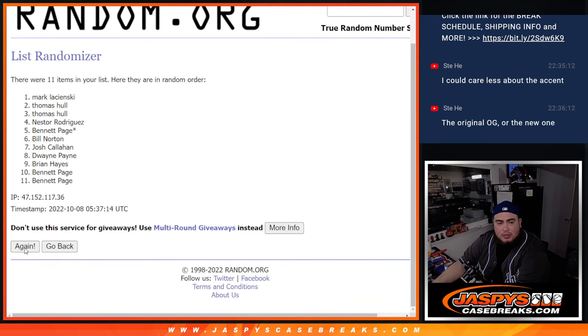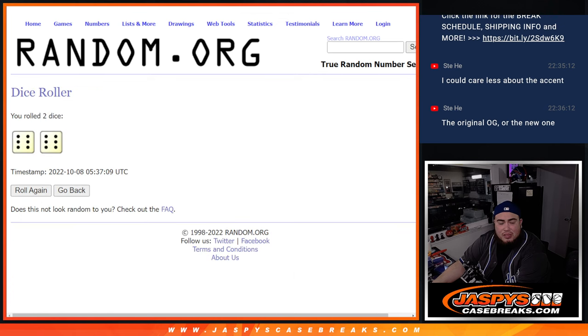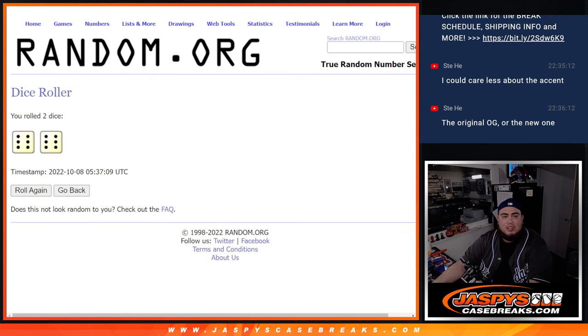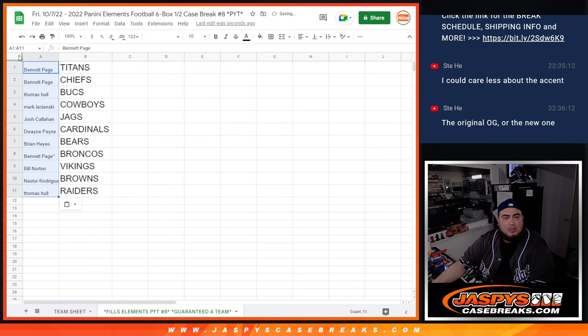Let's see what you match up with — 1, 2, 3, 4, 5, 6, 7, 8, 9, 10, 11, 12 — 12 times. 6 into 6. Bennett at the top, down to Thomas. Remember, you guys are guaranteed a team — that's whatever you match up with. There you go.